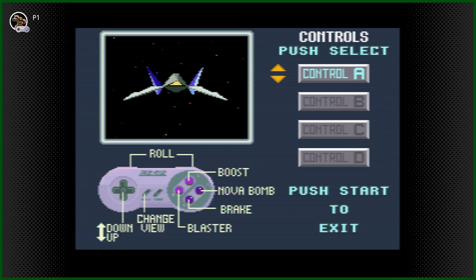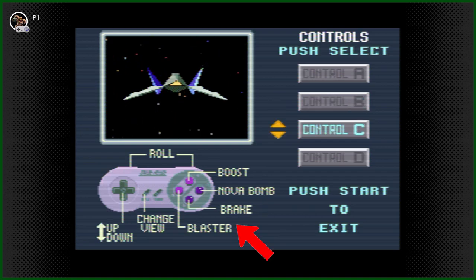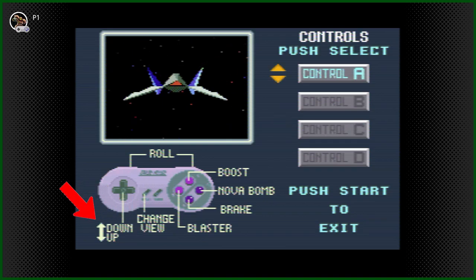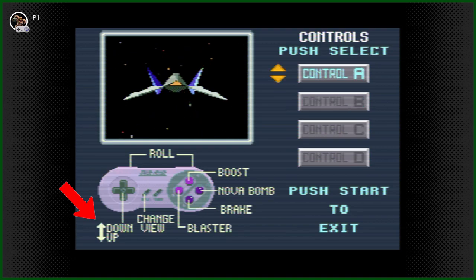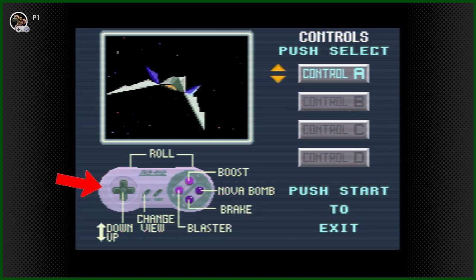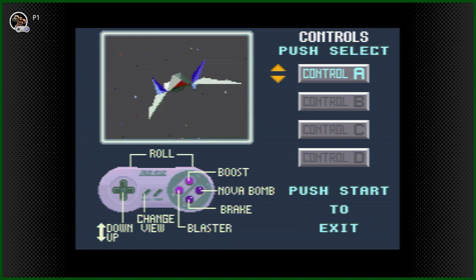Upon starting the game, you're given a few control options. Going through the selection, I began to realize that it just swaps the button locations for the brake and the blaster, as well as changes whether your Arwing flies upwards when you press up, or the inverse where it flies upwards when you press down. The cool part about this menu is that you can directly control the Arwing in the top left corner to really get a feel on which control system you prefer, which I think is pretty handy.